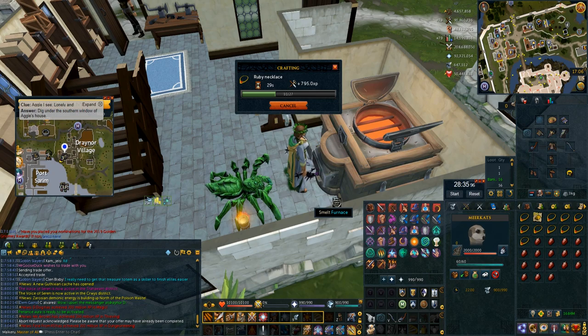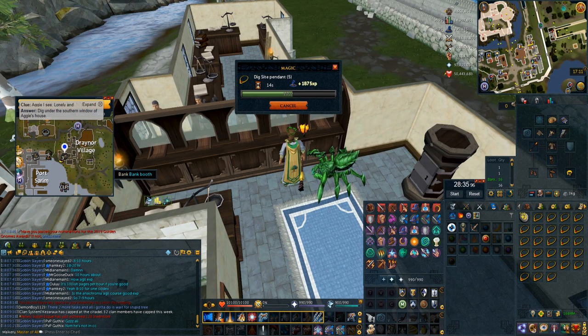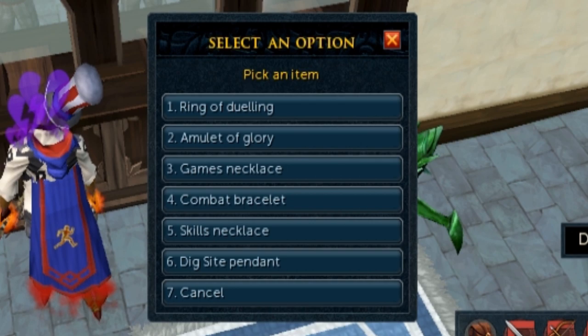Dig Sight Pendant was the worst one — everything else I could just buy, but Dig Sight Pendant I had to make myself, so I bought the rubies, bought the gold bars, made ruby necklaces, and then enchanted them. The jewelry I put in my Passage of the Abyss is a Ring of Dueling, Amulet of Glory, Games Necklace, Combat Bracelet, Skills Necklace, and Dig Sight Pendant.